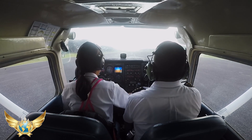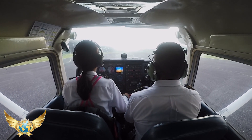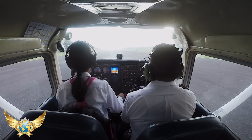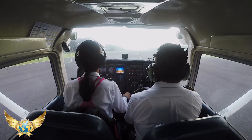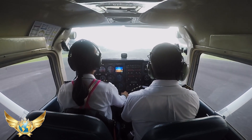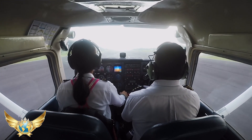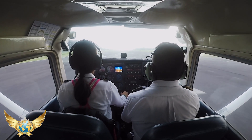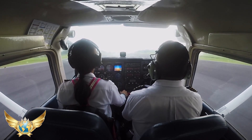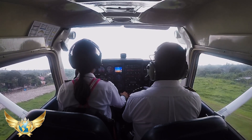Clear for takeoff, E-3-3. Ready. Heels on the floor. Full power. Runway clear. Rudder full left. Full power. All instruments stable, all pressure green, all temperature green, airspeed rising. 45, 50, 55, 60 knots. E-3-3 RTC, good for touch-and-go. To some moving in, cleared touch-and-go.